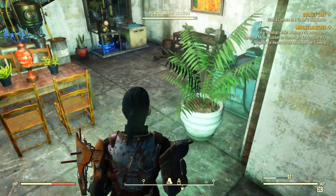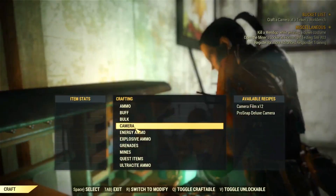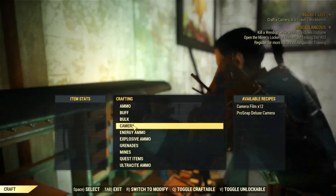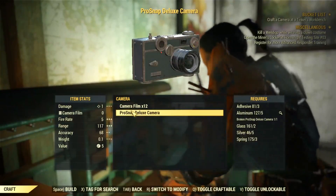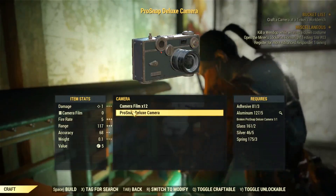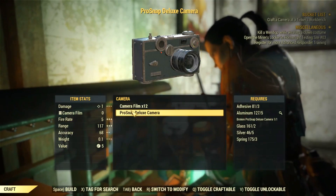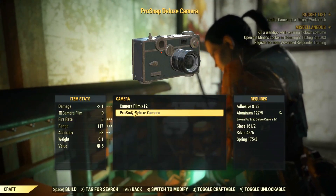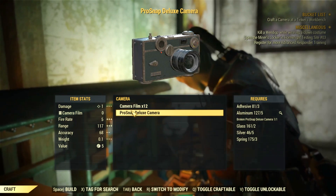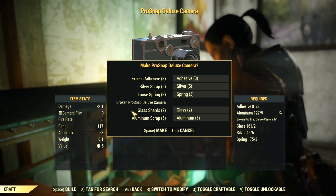I went back to my camp and accessed my Tinker workbench. I thought it might be in quest items, but no — there is a new section called 'camera' right here. That's where you can craft your Pro Snap Deluxe camera. Don't forget to pick up the broken one from the corpse first, otherwise it will be difficult to craft. You will need several things: adhesive, aluminum, glass, silver, spring — pretty much the usual stuff you need to repair your armor and weapons.